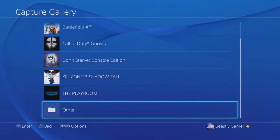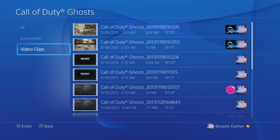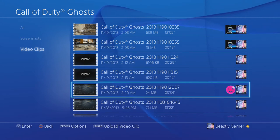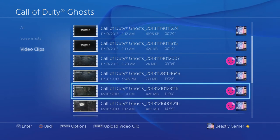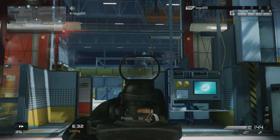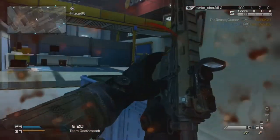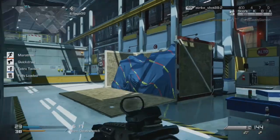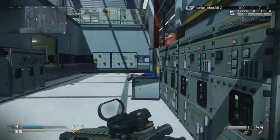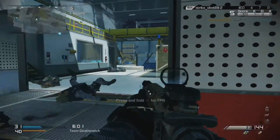Another feature they added is called Capture Gallery. I never saw this before today. You go into Capture Gallery, click on any of the games you have videos on, and the videos were apparently transferred over from PSN to my system automatically. You can see the video length on the far right — this one is 13 minutes and 22 seconds. The quality of this footage looks definitely good enough for a YouTube video. It doesn't look 1080p quality but it's very close, and the video quality of this application is really good — I have no complaints.